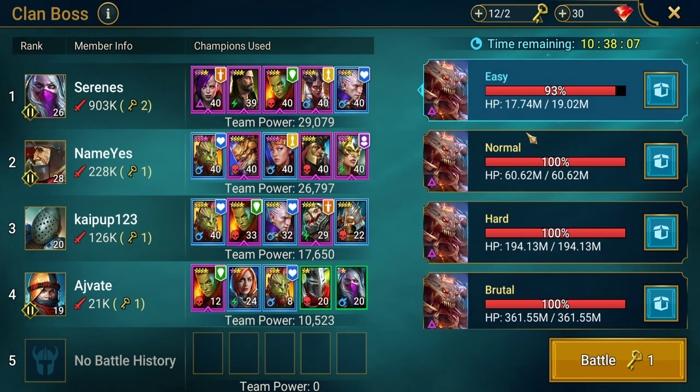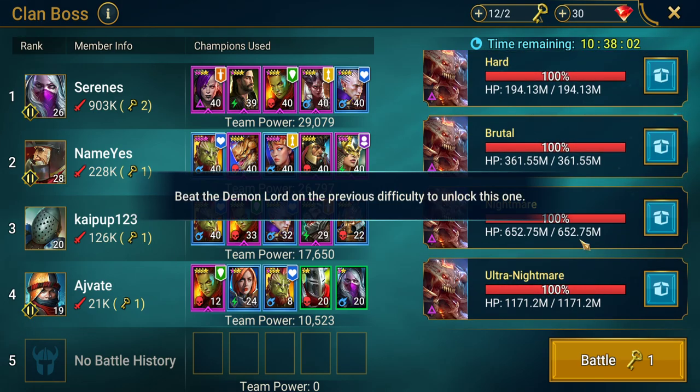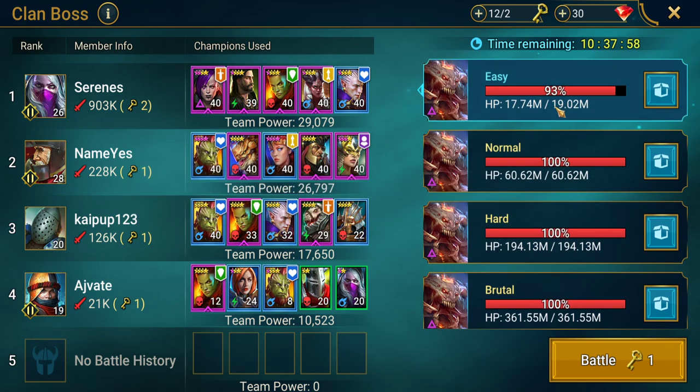In Clan Boss on the right side we have difficulty levels: Easy, Normal, Hard, Brutal, Nightmare, and Ultra Nightmare. With this clan it looks like they haven't cleared Easy yet, so Easy is the only one available. There's a health bar showing 93% HP remaining, a timer — 10 hours 37 minutes until reset — after which it goes back to 100% HP. On the left we can see who has attacked, how many keys they've used, how much damage they've done, and the team power they used.